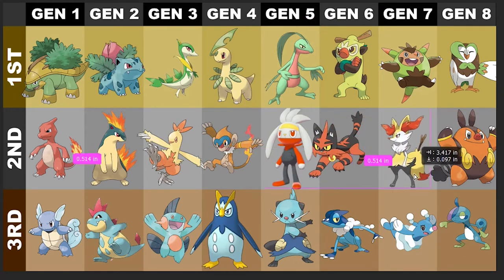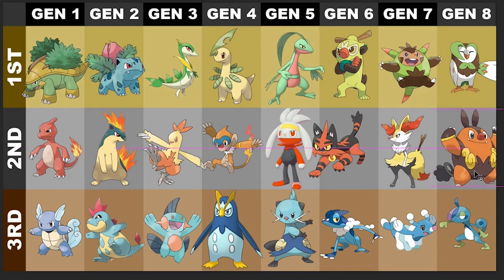Next is gonna be the fox — Braixen. Delphox is really cool, Fire/Psychic is a really unique typing, just not what I like to see design-wise.